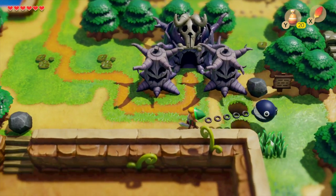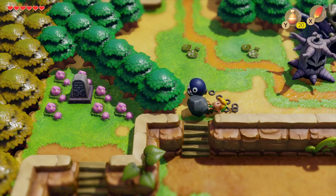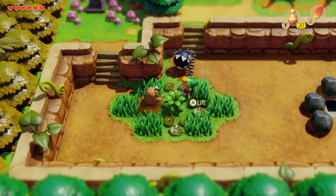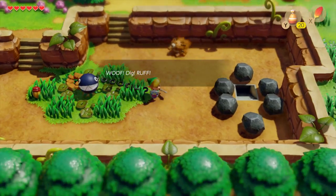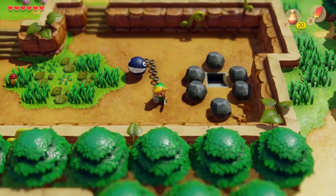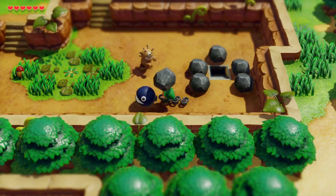Hopefully the video is going to help you out — if it does, drop me a like below. First I'm going to cover some of the cool pickups you can get for heart containers, which will help you out later on. The first of these is just to the south of the Witch's Cottage. Come down here and using your new Power Bracelet ability you can move the rocks out of the way and head down these stairs.